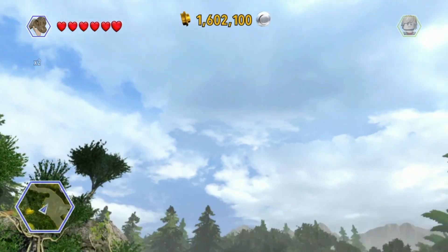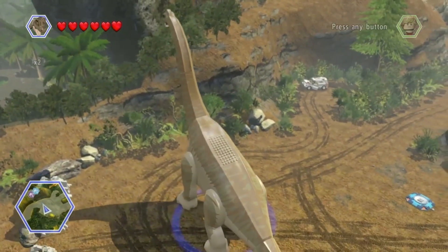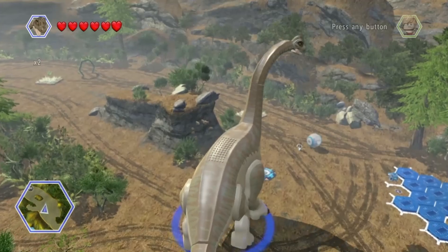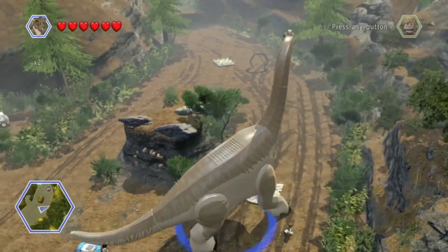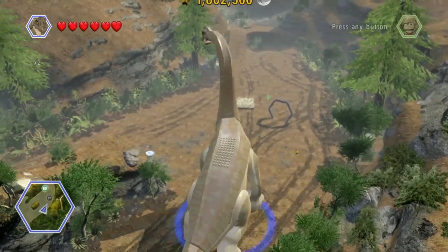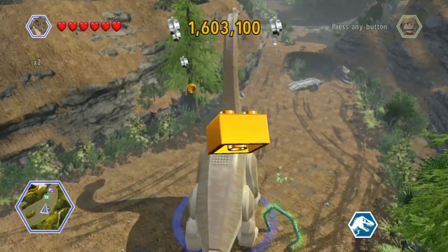Man, these things are massive - easily the biggest characters ever seen in the Lego game. One down, two to go. There's the second one over there. Boy, you're big - but you're also slow, you take forever to get anywhere. And that's another gold brick - awesome.